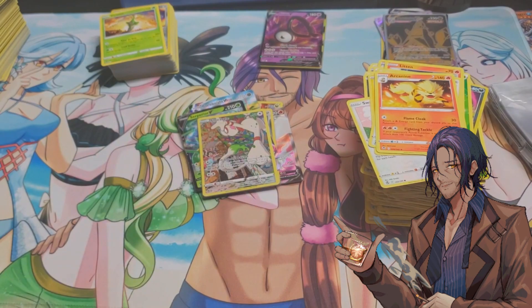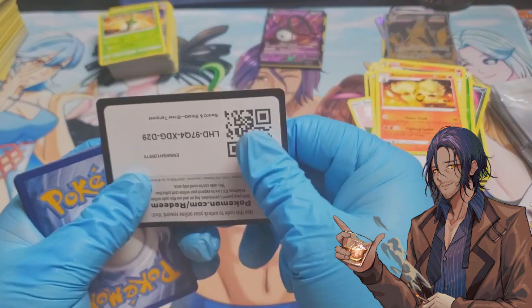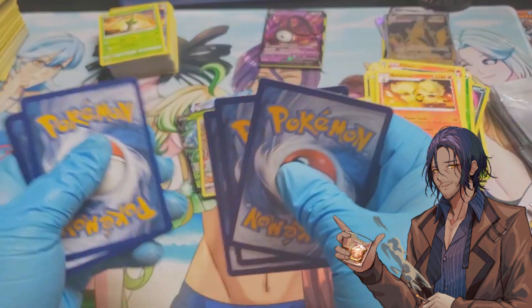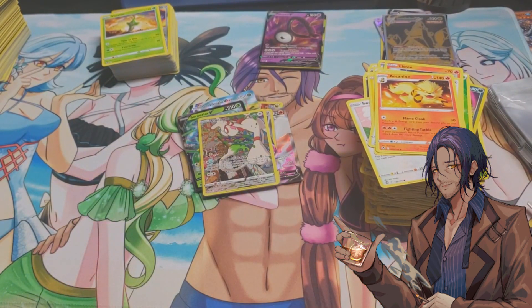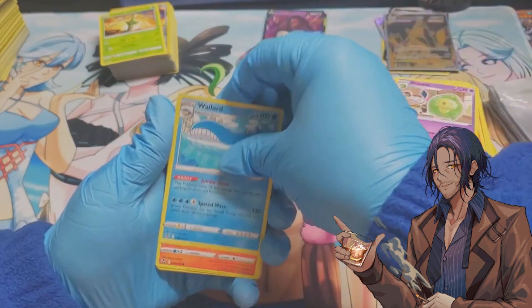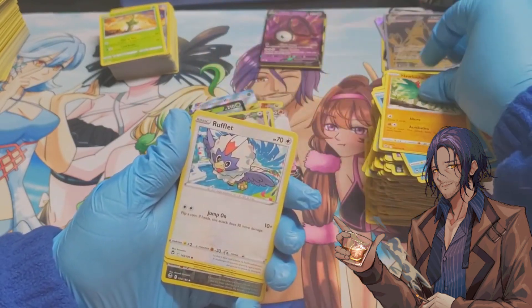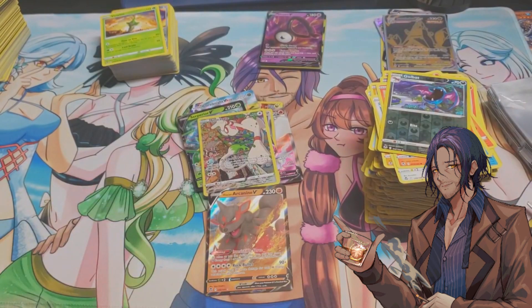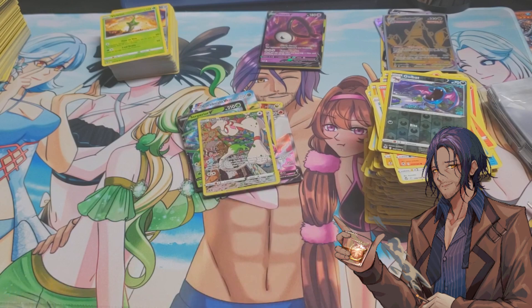Last pack of the day — there could be a Radiant in here, or a rainbow or secret rare. Please! This is the last pack. One, two, three: Dawnfan, Dusclops, Wellord, Venekin, Relicanth, Hawlucha, Rufflet, Vulpix, Golbat, and Arcanine Hisuian. And that's it for this booster box — no secret rares, no rainbows. A bit sad, but it's alright.